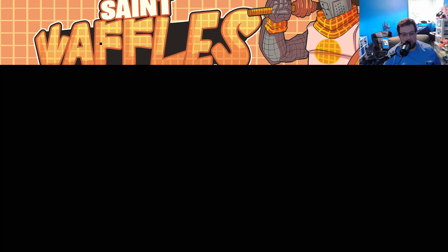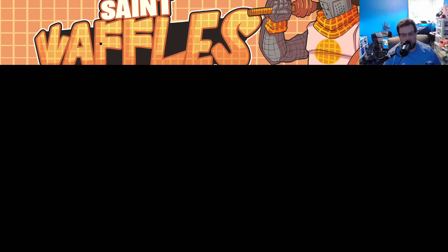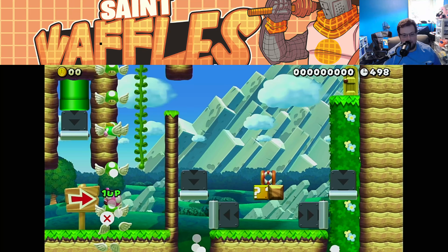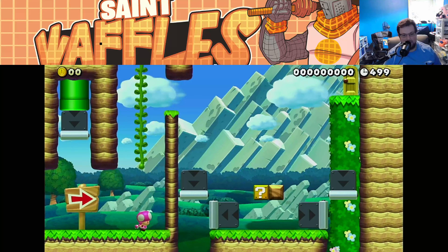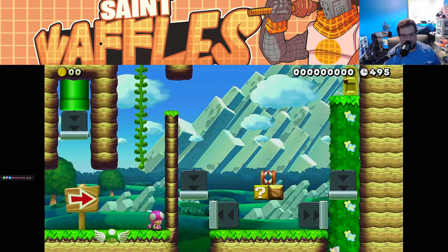Let's jump right into it. We're doing one we haven't played before — TrollCastle22. Let's see what we got here. There's a fish with the 1-ups. That was clever. Very clever. So we want to avoid the fish altogether.